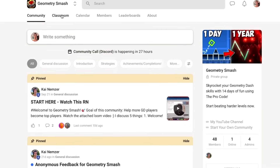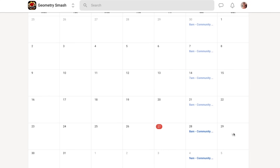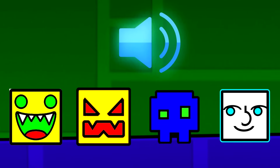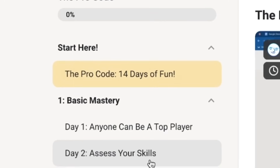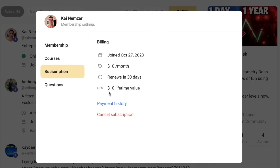First, you'll read the pinned post, then go to the welcome section in the classroom. You'll watch the welcome videos and make an introduction post so we can get to know you and your goals. There are leaderboards for top members, a calendar showing community events, and you can DM anyone inside the community including myself. You can find the Pro Code and any other courses inside the classroom section. After going through the 14-day course and all bonus courses, if you don't feel it was worth $10, you can DM me for a refund or just cancel your membership.